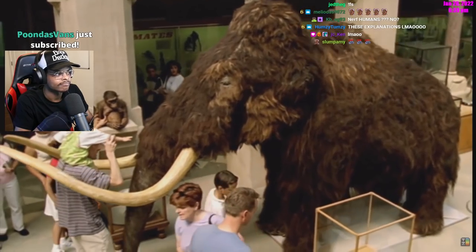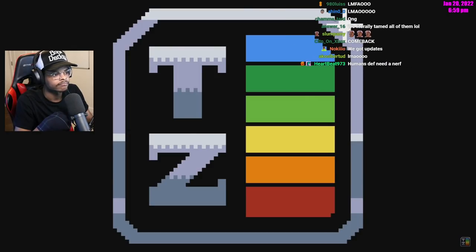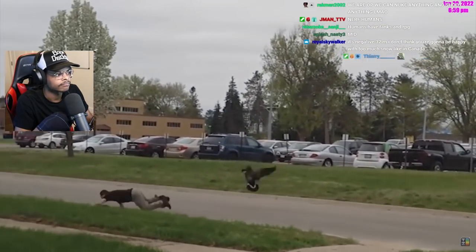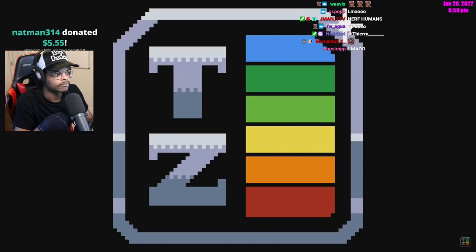The story of the human's rise to dominance is really interesting. Today we're doing an in-depth look at humans' abilities, their strengths and weaknesses — because yes, they do have weaknesses. We'll also go over notable matchups and look at the steps human players took in order to reach their dominant status.